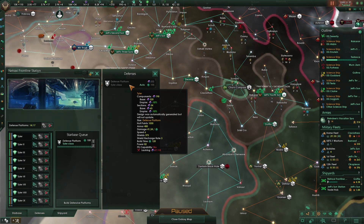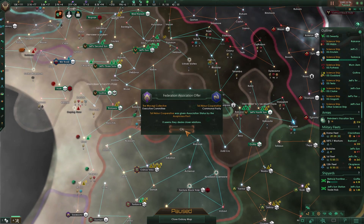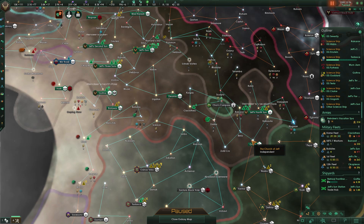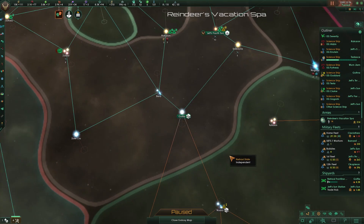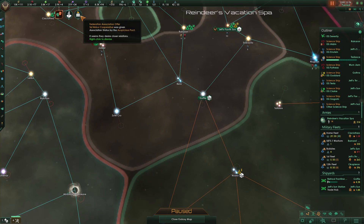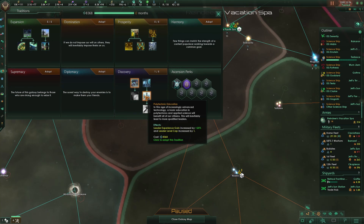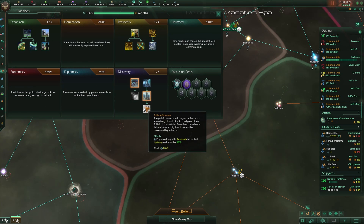If he's at 4k we need to keep popping out these ships, because we want to make sure we're stronger than 4.3. We got association status — cool, yeah, I don't care.